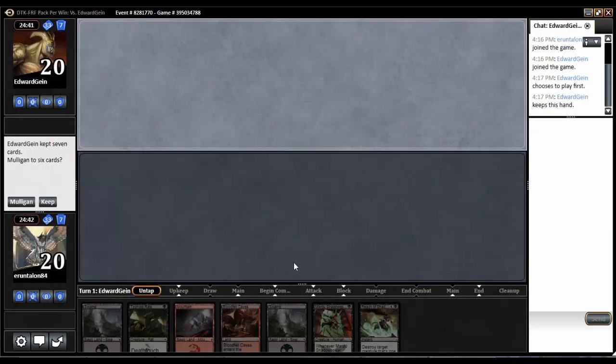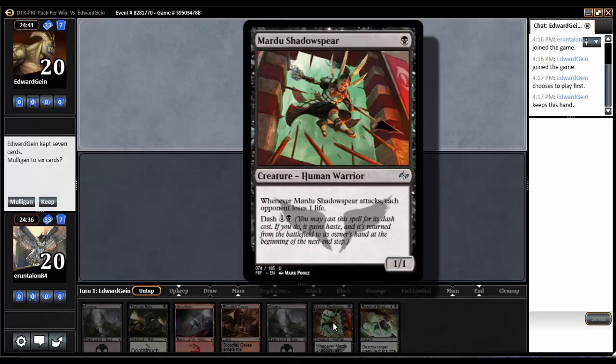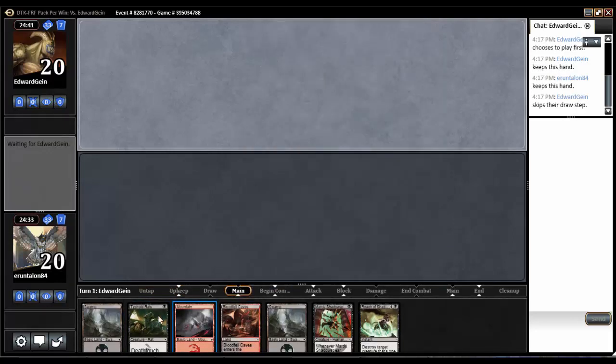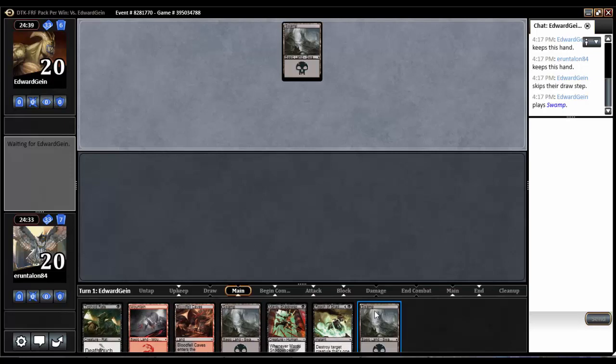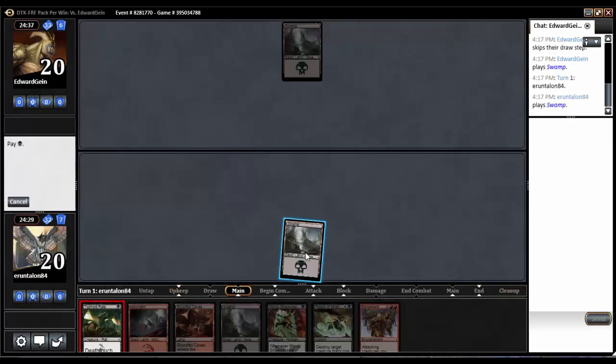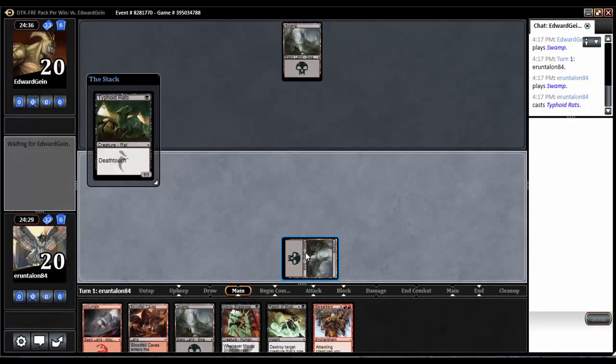Hey everybody, welcome to round one. We've got ourselves a mildly keepable hand. We've got a turn one Typhoid Rats, turn two I guess we could dash out Shadow Spear if we wanted to, but we'll keep this one. It's not the best, it's not the worst. He's black as well. Let's drop down our swamp, drop down our rats, pass the turn.